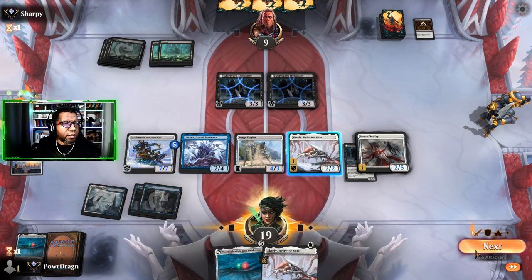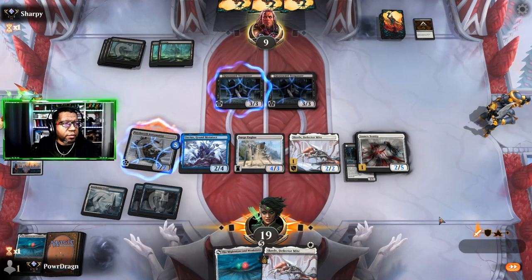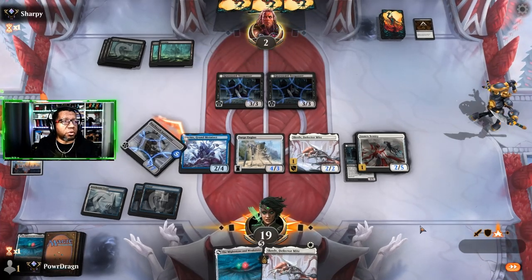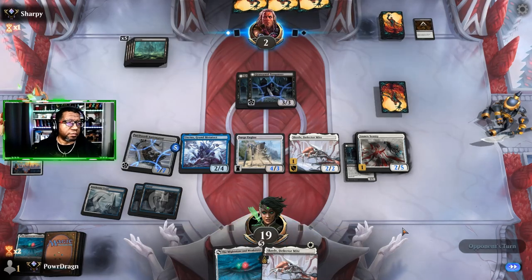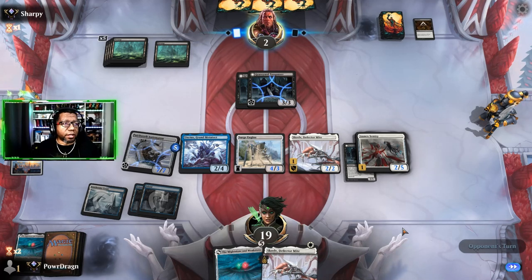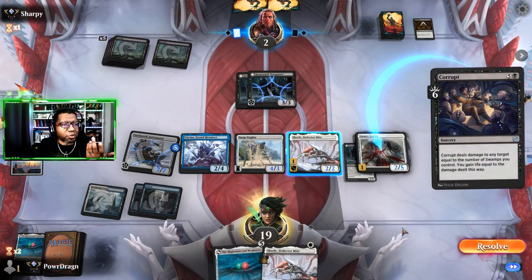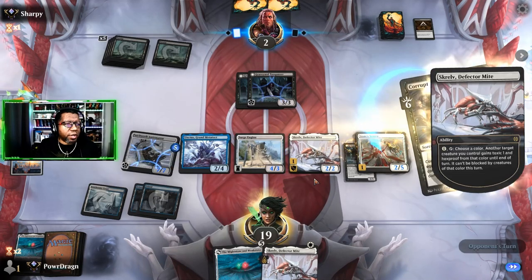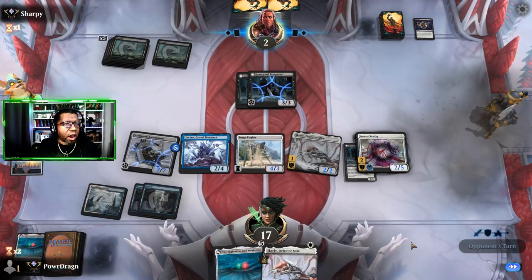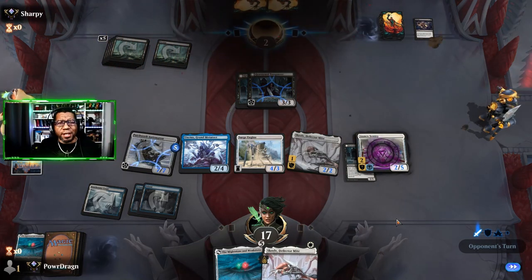We're just going to attack. They finally get something? Nope. They're going to two. Next time we're just going to attack with everything. Corrupt that, get your dude back, drain us for one — well we can spend the life to protect it from black. They're still at two. The only thing they could have targeted there was Skrelv. All right, that was a strange game.